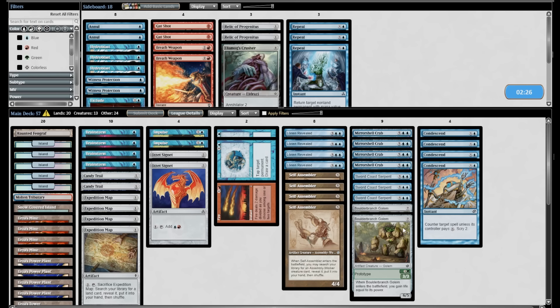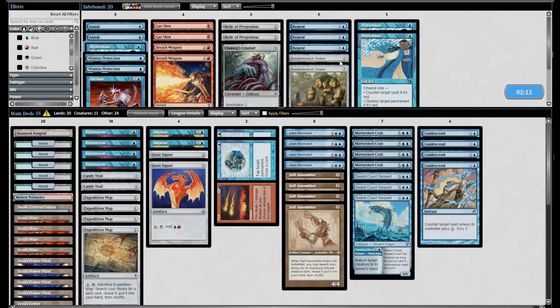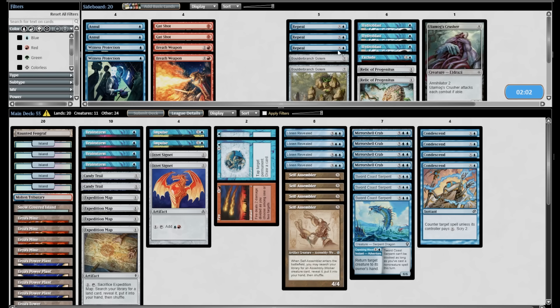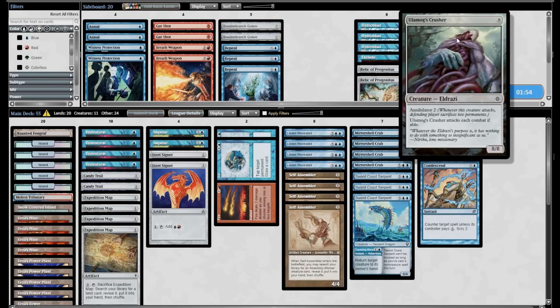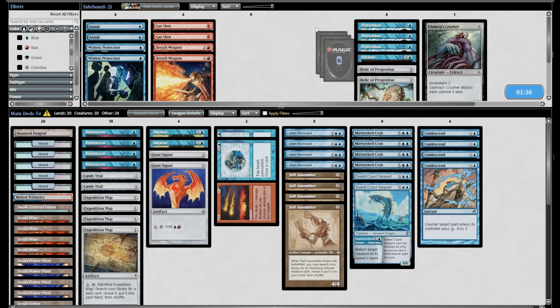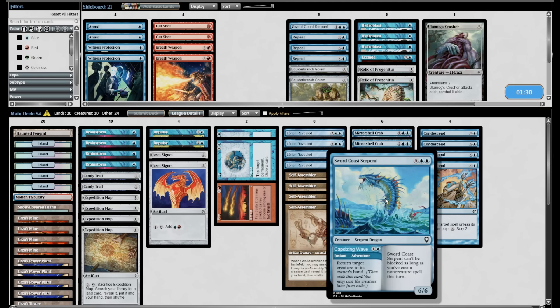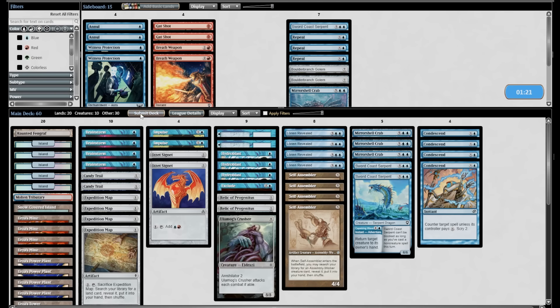I called out Repeal as not very good in the matchup. Boulder Branch Golem is good against burn but not elsewhere. I like Hydroblast in this matchup. We saw Cleansing Wildfire as part of their plan. They're going to have some cool creatures and they loop their graveyard — I like Relic of Progenitus. Ulamog's Crusher is something Samael and I talked about — there are matchups where just jamming a big threat is the best thing you can do. I believe we are in one of those matchups, and I think Whale Snake bounce or Mirror Shell Crab is worse than Crusher here.